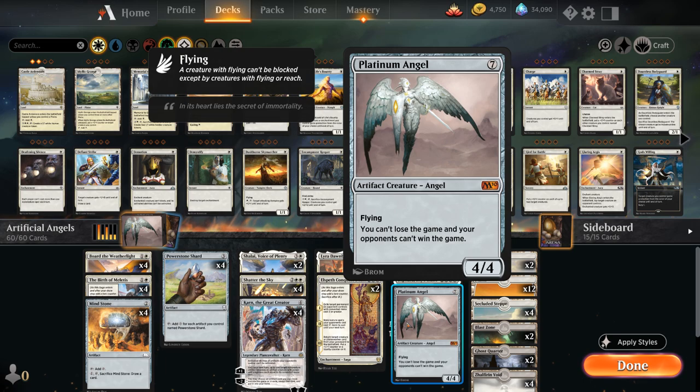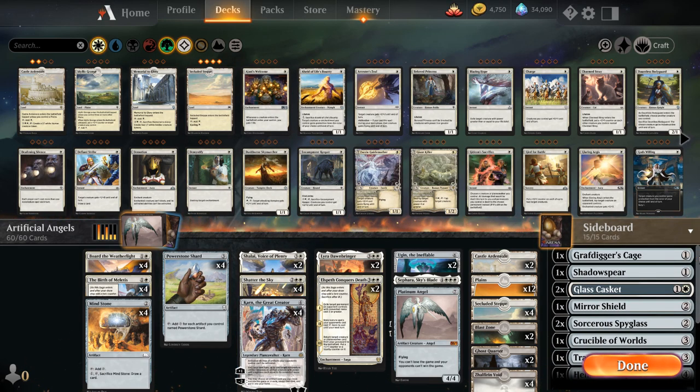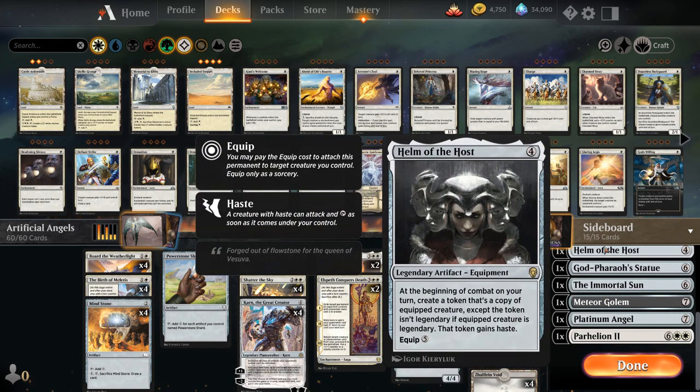Other decks can deal with it pretty easily, but we're only playing one copy of Platinum Angel in the main deck. We're also playing the full playset of Karn the Great Creator, which is one of the centerpieces of the deck, so we can potentially search up an additional copy of Platinum Angel in the sideboard. We also have multiple ways of potentially protecting the Platinum Angel or making multiple copies with our Helm of the Host.